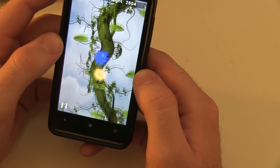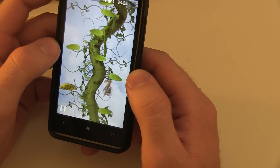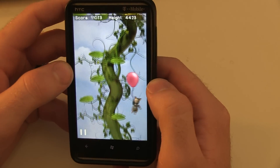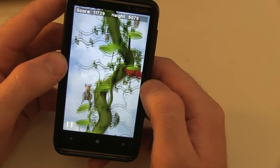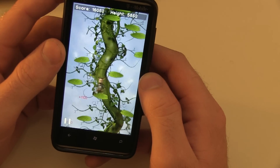There are a couple of unique things in this game. This balloon is carrying me up, and you're starting to see different platform styles — leaves that move, and those flowers are extra bouncy. There are a couple of things to help you along the way, which gives you some unique elements to play around with.